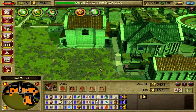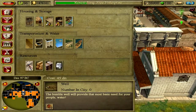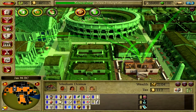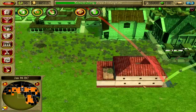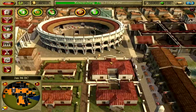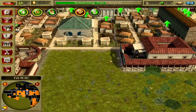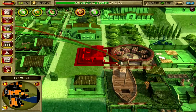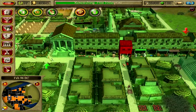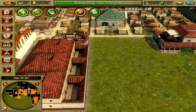We probably need more than one recliner thing. I'm going to build all the palaces in a row out here. We still have to upgrade — this guy is done, and so is this guy. There we go we've got our first palace.